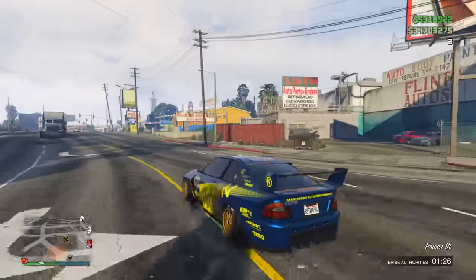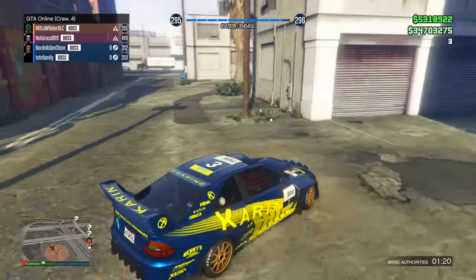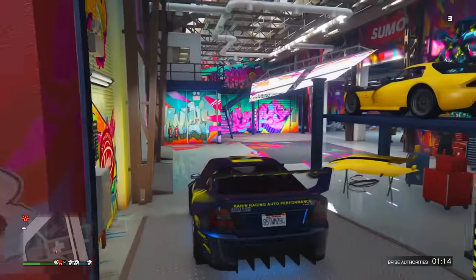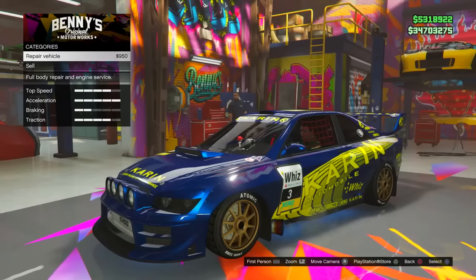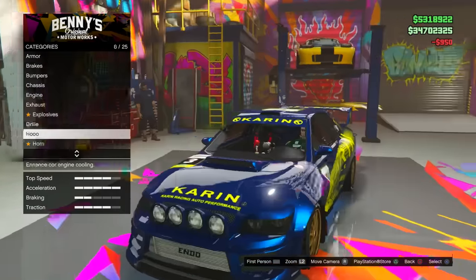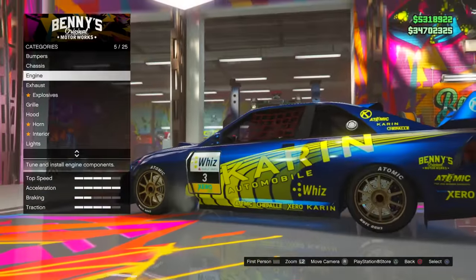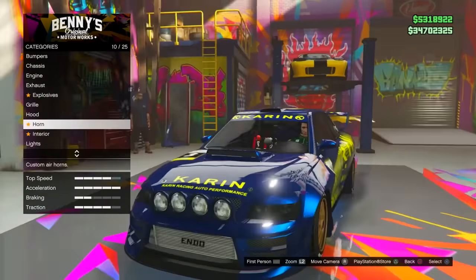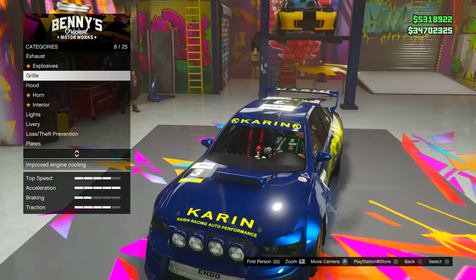Something else that's pretty interesting: apparently on the Sultan RS, the fender modification page is missing. Some of you mentioned the Sultan RS had modifications missing, so I checked it out myself. I brought my Sultan RS to Benny's and lo and behold, I didn't have the fender options — which is pretty crazy. They definitely should have been listed after engine and before grill, but they weren't there. Rockstar haven't put out an explanation, but hopefully that will be fixed soon, because the Sultan RS is very popular and not being able to upgrade the fenders is a bummer.